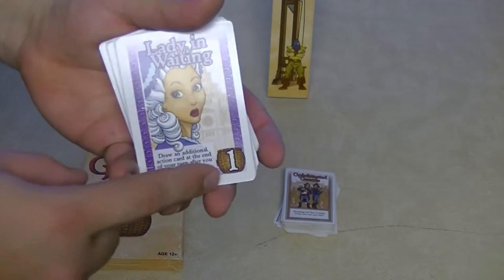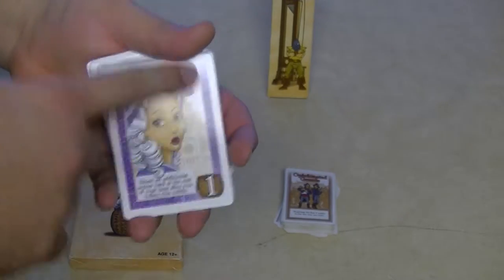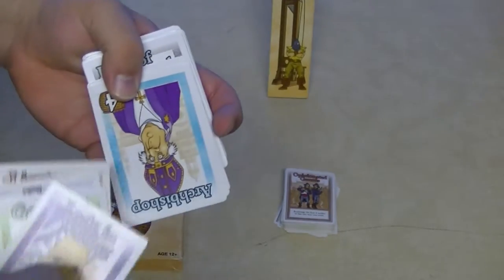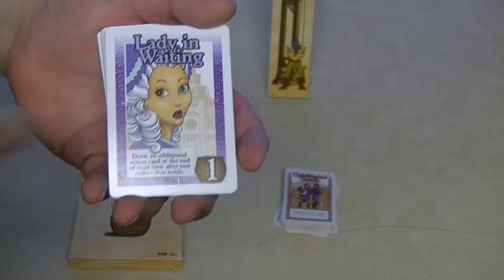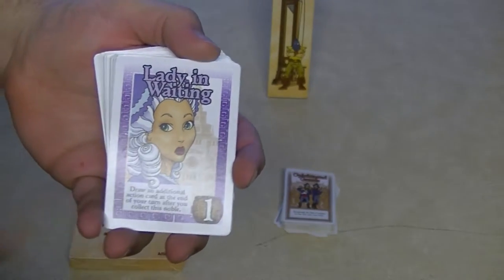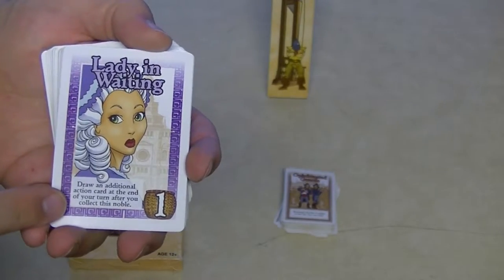Each Noble card has a point value in the bottom right-hand corner, and each Noble has a coloring around it. Purple is for Royal. Green is for Economic. Red is for Military. Blue is for Religion. And Gray means they're innocent victims — they give you negative points. Some Nobles have certain powers or abilities, like drawing an additional action card at the end of your turn after you collect that Noble.